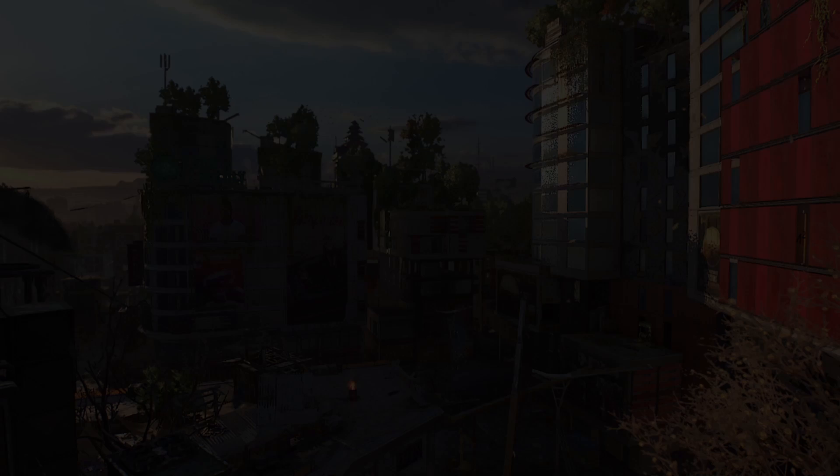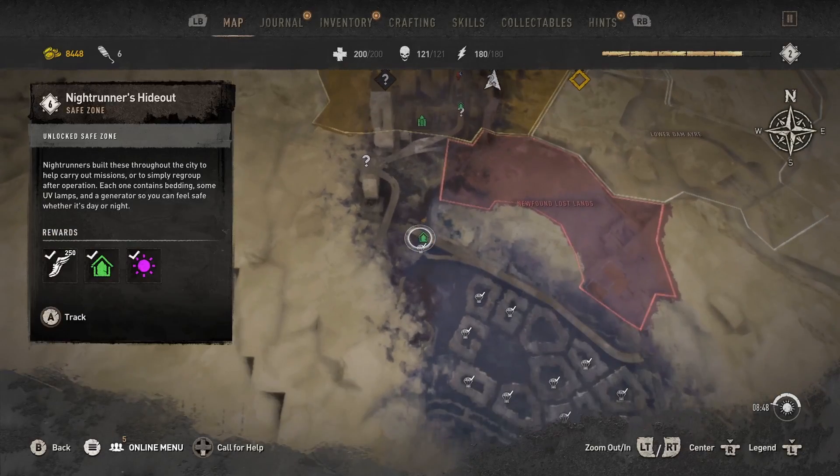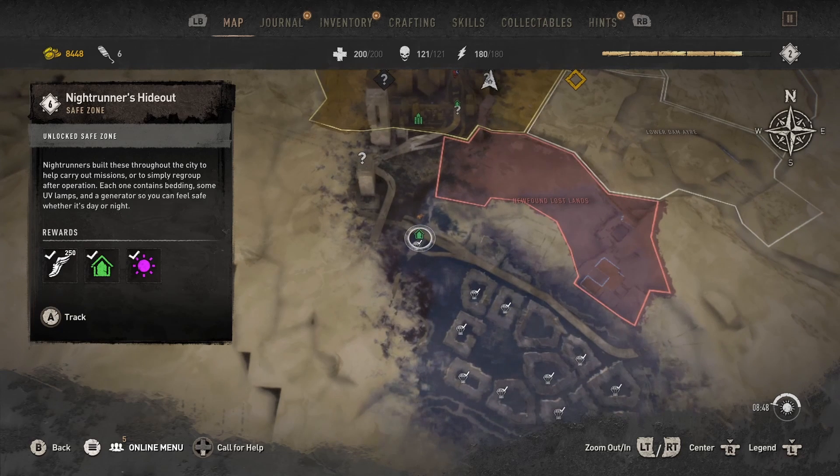You go to your map and run all the way to right here — this safe house right here. Unlock that safe house because it'll be a respawn point for later.